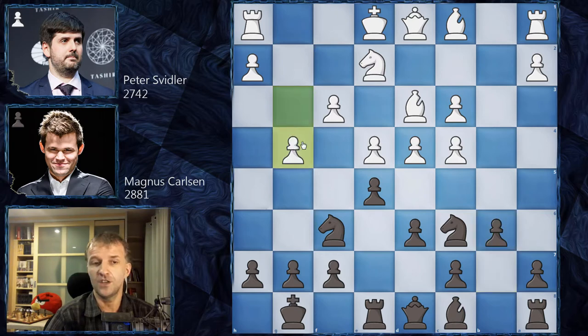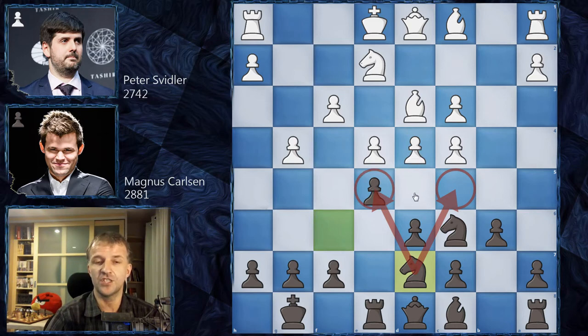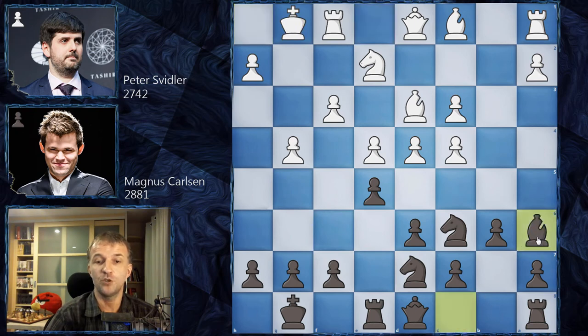Now g4 — Svidler starts the attack on the kingside. Knight d7, re-maneuvering the knight so it now controls c5 and e5. If white exchanges something in the center, this knight will be very happy there, and g5 won't come with tempo. We have castling by Svidler, then bishop a6 as planned. Svidler makes his first important decision, playing knight g3, giving up the pawn in the center to attack on the kingside.